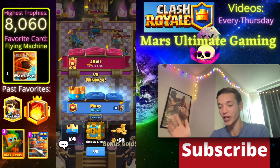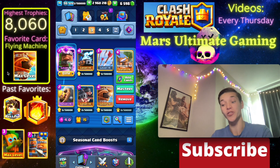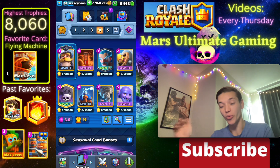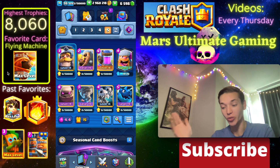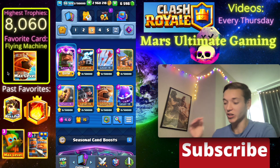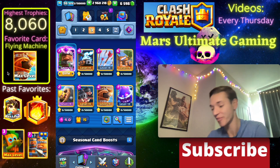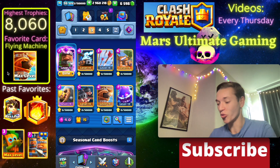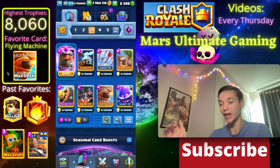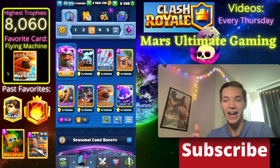That was three nice wins with these ladder decks. To recap: we started with the Evo Royal Recruits Royal Hogs deck that also has the Barb Hut, then the second one was the Bowler Graveyard deck with really strong defense, and finally we ended with the Golem Elixir Collector deck where you can build up one huge Golem push and win the game. If you made it this far, make sure to give me a like and a comment - it only takes a few seconds but helps out the channel tremendously. Thanks so much for watching and I'll see you guys next week with another Clash Royale video.